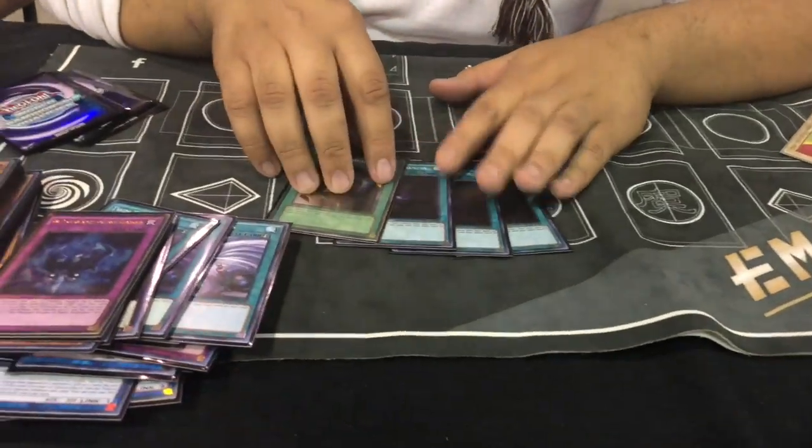I didn't have enough money to side hand traps, so I sided three Allure of Darkness and a card destruction.